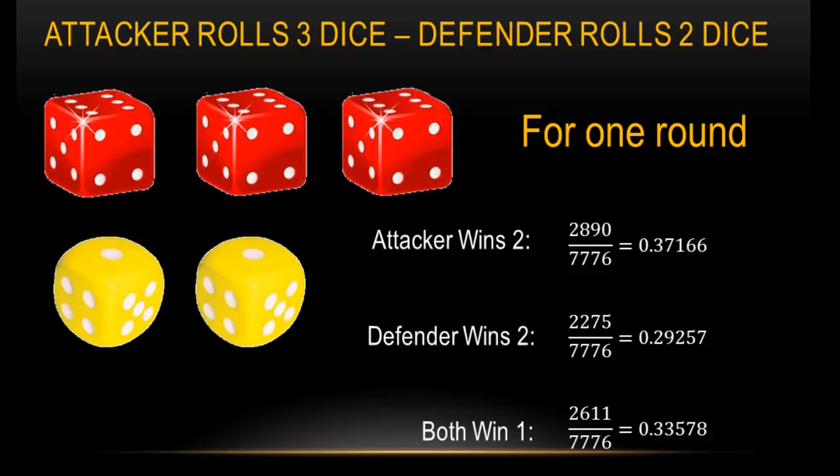For one round, with the attacker rolling three dice and the defender two dice, the attacker wins two with a probability of about 37% — I wrote down 0.37166. So about a 37% chance the attacker wins that round. The defender wins that round, meaning both his dice beat the highest two of the attacker's, is about a 30% chance: 0.29257.